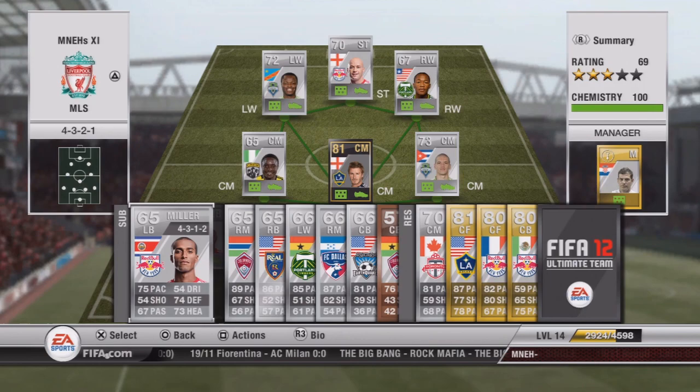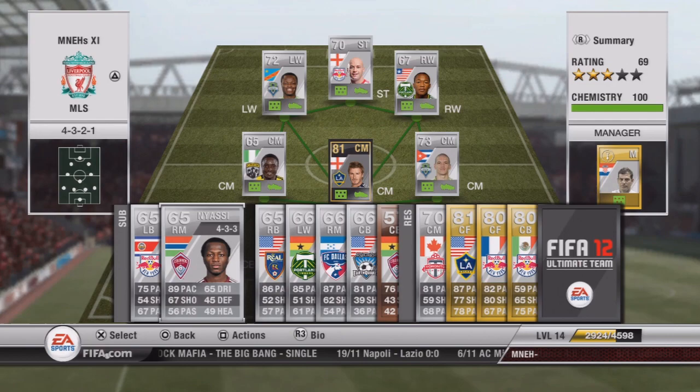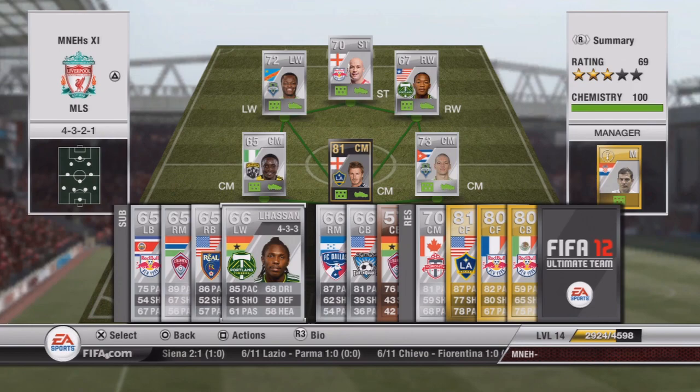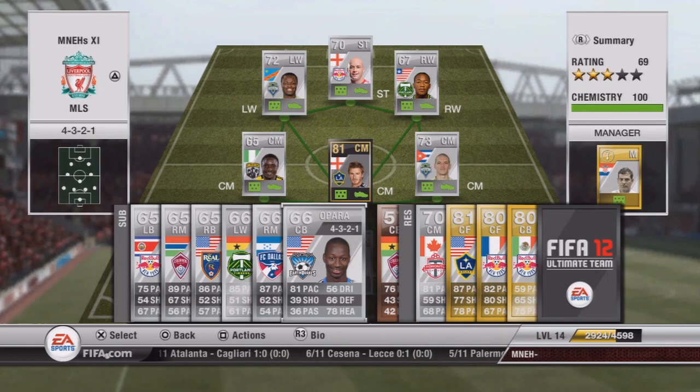Moving on to substitutes: left back Miller has solid pace, defending and heading stats and will cost about 700 coins — a good backup. Right mid Niasi has 89 pace — the fastest of the right mids — and costs about 1,000 coins, an all-round good player. Spare right back Beltran has 86 pace with good defending and heading for a silver player, costing about 500 coins. Left wing Alhassan is our spare left winger with 85 pace and good dribbling, costing about 700 coins.